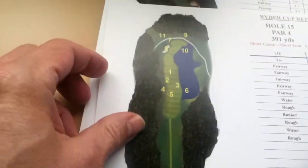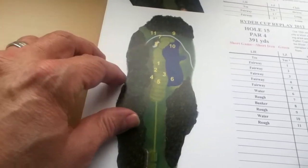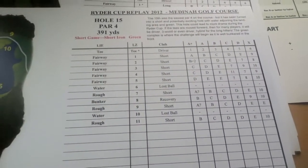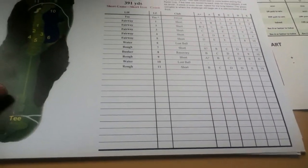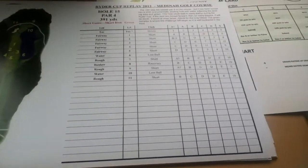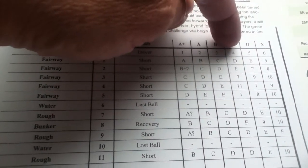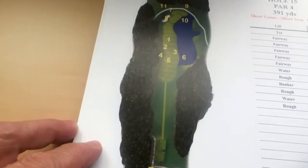What you have here is a map of the hole with numbers on it. You roll the dice and the result gives you a numbered result that tells you approximately where the ball lands. This chart tells you how to resolve where the ball lands. Basically you roll on the golfer's card, get a letter result, then look up that letter from the tee, and depending on the letter result that gives you the number, and you look at that number on the hole card to find out where it is.